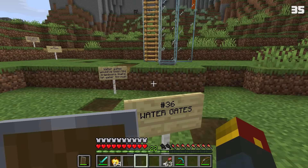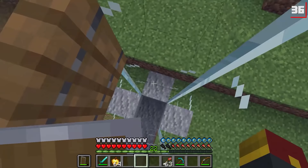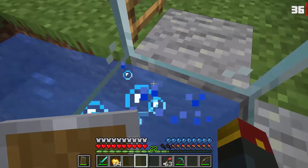Number thirty-six was water gates, which would have been like trap doors that let water through specifically. See, there's no water in here, but if we use this trap door it would let the water through — despite normal trap doors not working like that. The moment we close this water gate, the water goes ahead and drains out. Now we're gonna have to escape.